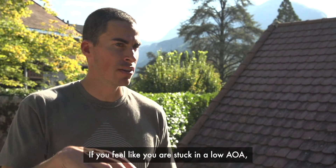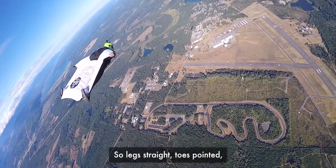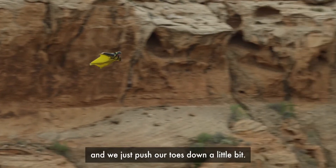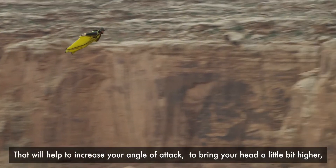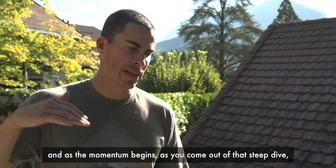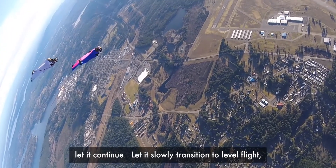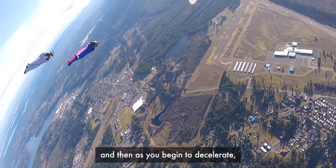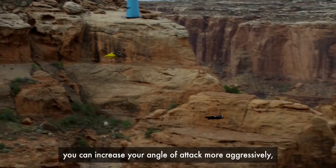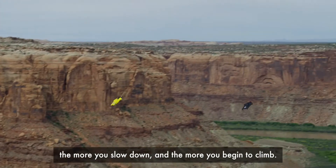If you feel stuck in a low angle of attack, what you can do is push your toes down — legs straight, toes pointed, lengthwise tension pulled into the suit — and just push your toes down a little bit. That will help to increase your angle of attack, bring your head a little bit higher, and as that momentum begins, as you come out of the steep dive, let it continue. Let it slowly transition to level flight, and then as you begin to decelerate — because that speed is being converted to glide — you can increase your angle of attack more aggressively the more you slow down and begin to climb.